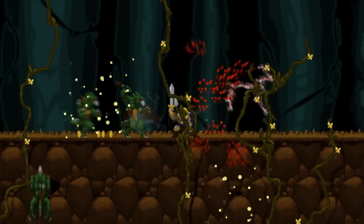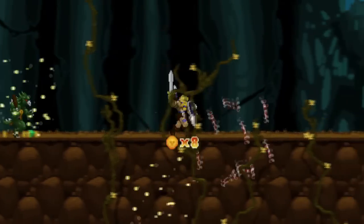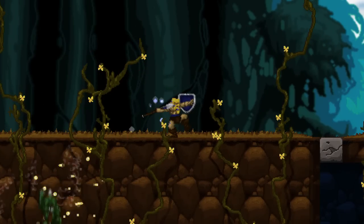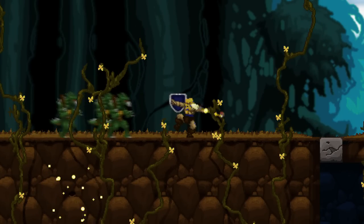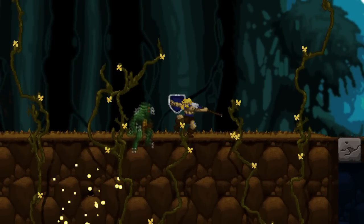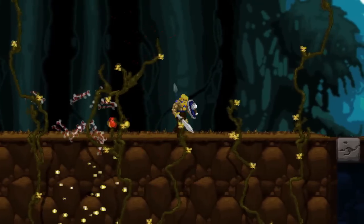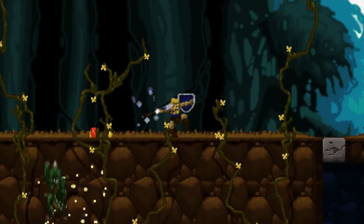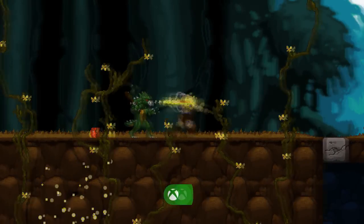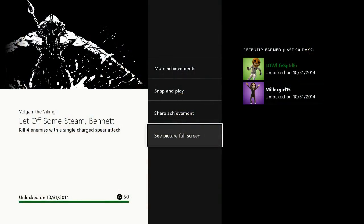This area right here is prime pickings for this achievement because there are so many guys coming at you. A good spot to do it is right here by this gray rock. I slow it down — there are three enemies, and just as it was leaving the side of the screen there was another enemy, so that's four. After it speeds back up, the achievement will pop. The way to charge it is just to hold the B button.